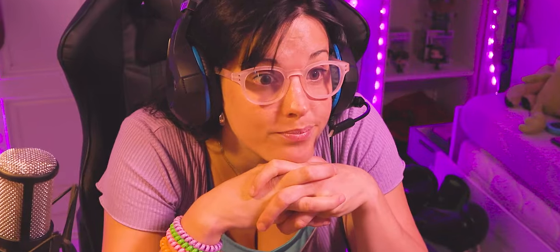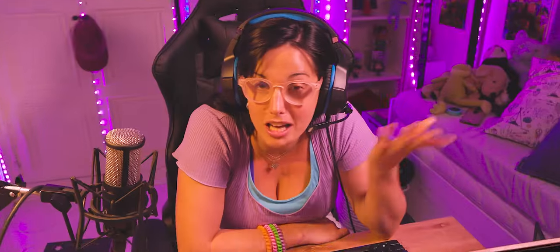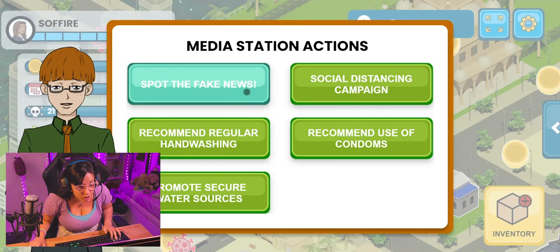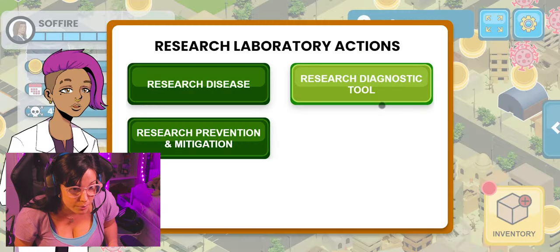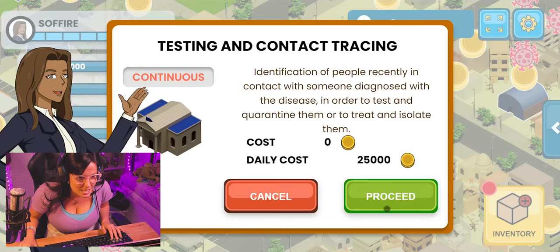I don't know. Wait! The research about the disease is completed! And information is power, which reminds me I should keep an eye on the fake news. Highlight some evidence-based messages, and go back to the lab so I can start with the production of diagnosis tests. That's it.